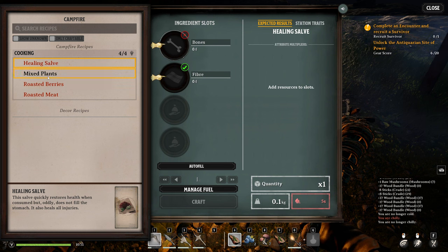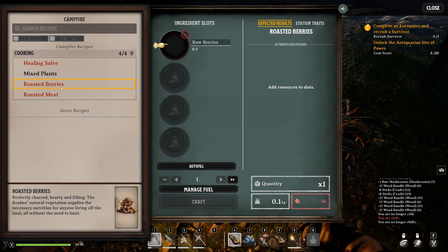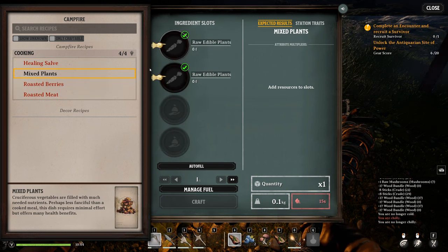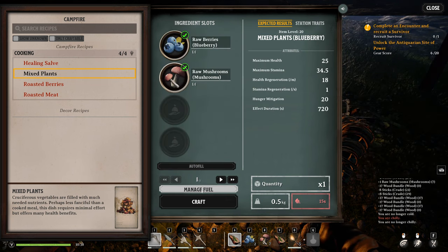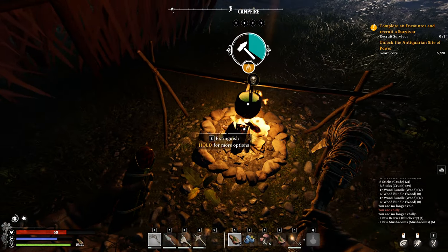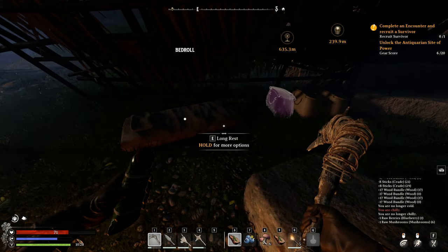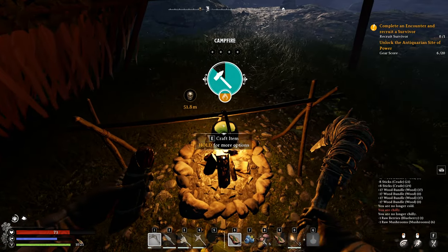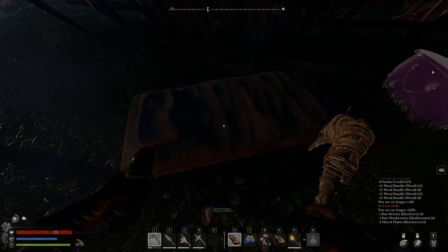Do we have anything to cook? Bones - nope. Roasted berries, toasted meat, mixed plant. Let's make something new. Oh I need to recruit a survivor - I will do that afterwards. Long rest - oh you can skip the night then! Yes, that'll skip the night. So you don't have to be out at night time - that's good to know.